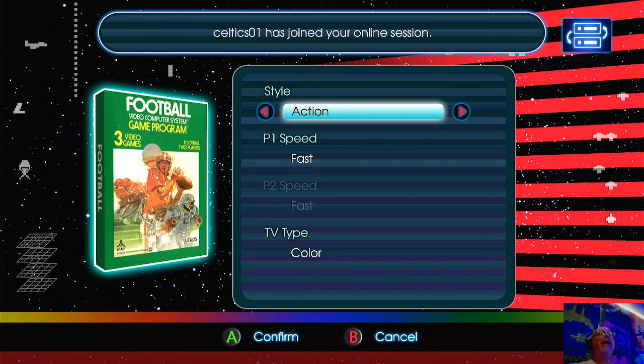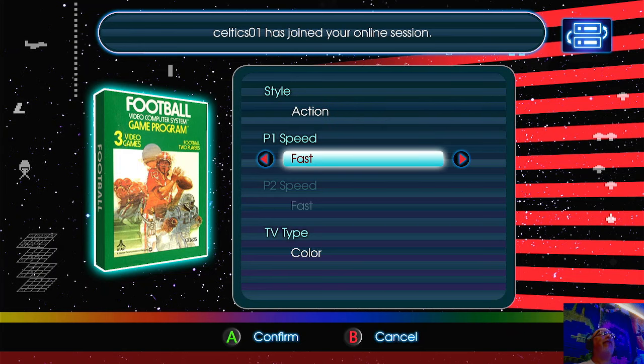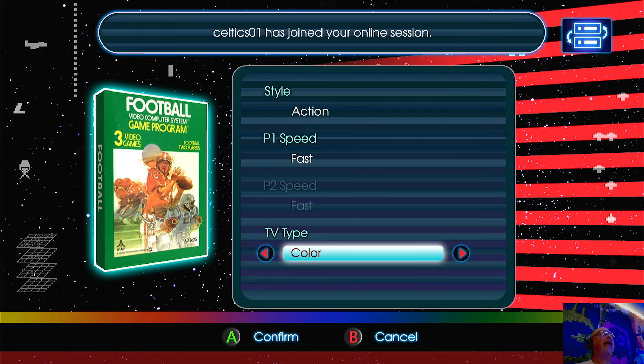Nothing graphically to write home about, but a lot of fun. There are different styles you can play: strategy, hybrid — we're going to play action. We're going to have fast speed and we'll be playing in color.